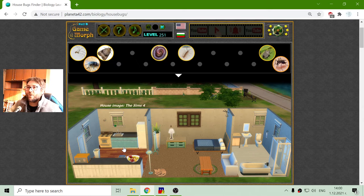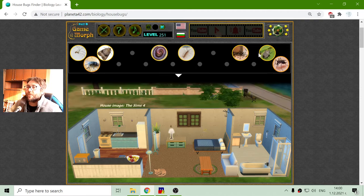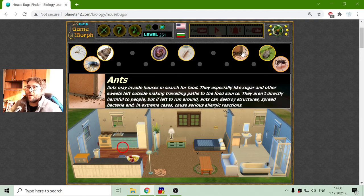There are a lot more things in the kitchen. Of course — the ants. Ants may invade houses in search for food. They especially like sugar and other sweets left outside, making traveling paths to the food source. They aren't directly harmful to people, but if left to run around, ants can destroy structures, spread bacteria, and in extreme cases cause serious allergic reactions. In general, ants are just a menace.